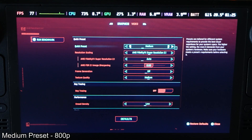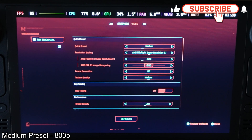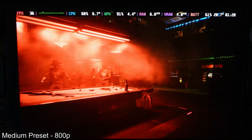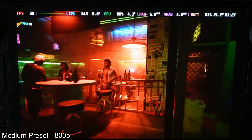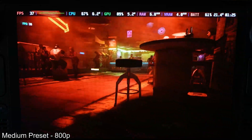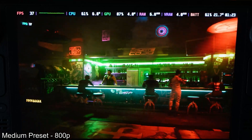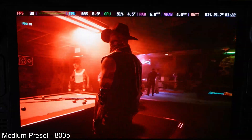Now let's change the graphical preset. Let's try medium settings with no FSR and no frame generation, so let's see how it performs. As you can see in the bar scene, we are getting very similar performance to what we got on the low preset. This basically tells us that this game is mostly CPU-bound. We know that because we increased the graphical settings and the fps have not dropped, which tells us there is a CPU bottleneck.